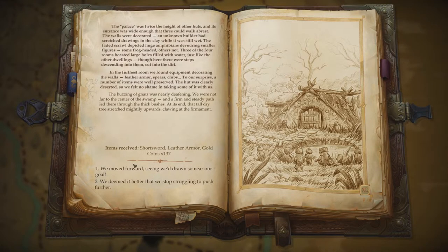We peeked inside the hut. The palace was twice the height of the other huts, and its entrance was wide enough that three could walk abreast. The walls were decorated — an unknown builder had scratched drawings into the clay while it was still wet. The faded scrawl depicted huge amphibians devouring smaller figures, some frog-headed, others not. Three of the four rooms boasted large holes filled with water, just like the other dwellings, though here there were steps descending into them, cut into the dirt.